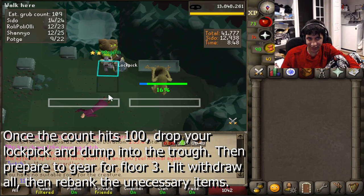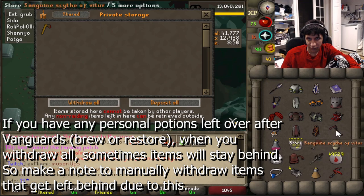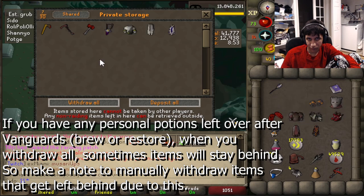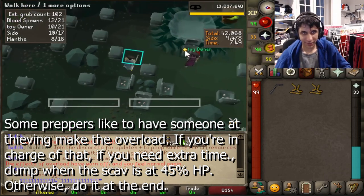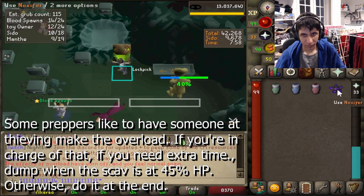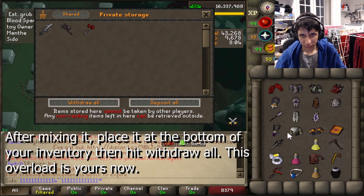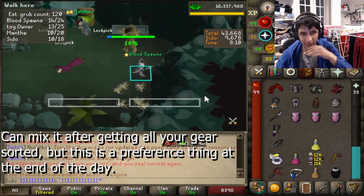Once you've done the final dump, withdraw all items in your private storage and prepare for the third floor. A big thing to note is that if you have some personal potions left over like Ceridome or Brewer Restore, some items can be left behind in the chest. Make a note if you have potions left after Vanguards, so once you withdraw all, you know to manually grab some items still in the chest. Sometimes a prepper likes to leave gopher potions and anoxifer for another person to make — preferably one of the surges — you can dump and make the potion once the scab is around 45% HP, or when the grub tracker hits 100.